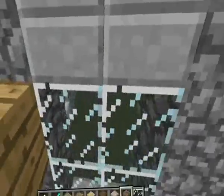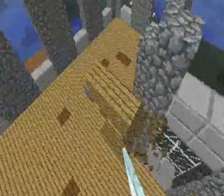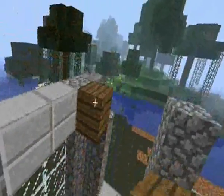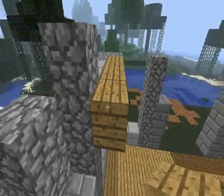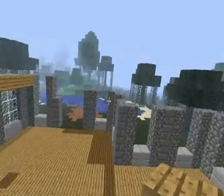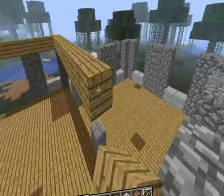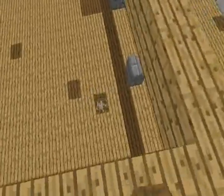Am I going to have to paint it? It's going to have to be painted. It's going to have to be the floor raised. No, it's not going to work because I have to then put the railings on here as well. So this floor's going to have to be this.